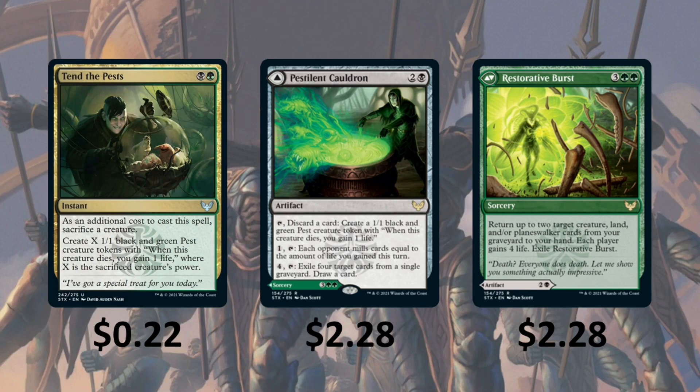Restorative Burst — return up to two target creature, land, and/or planeswalker cards from your graveyard to your hand, and each player gains 4 life, then exile Restorative Burst. So if we don't want to use the Cauldron, we can use this to get some cards back and gain some life.